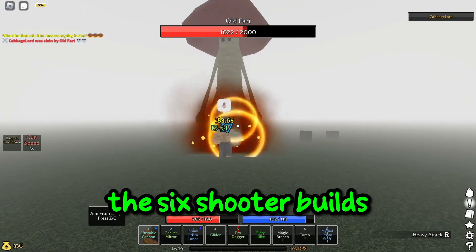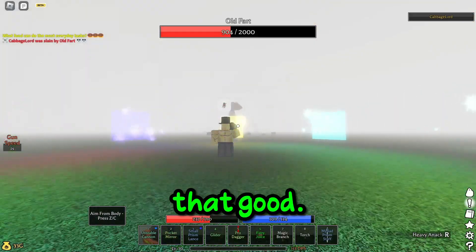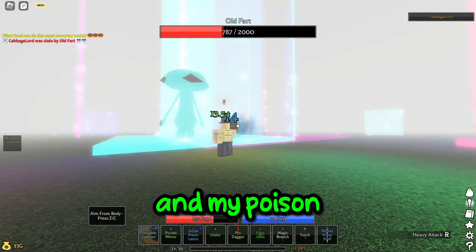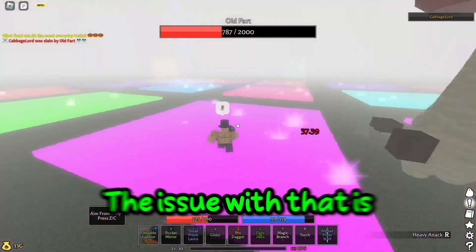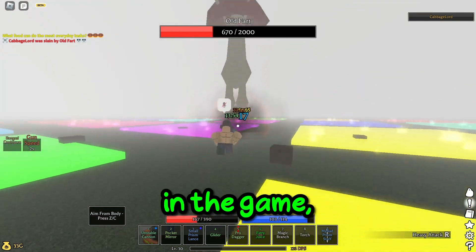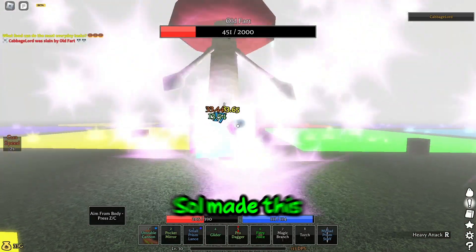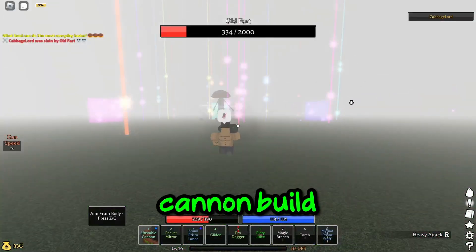The six shooter builds — yeah, the six shooter build is cool, but it's not really that good. It's okay. And my poison air gun build, the issue with that is it just doesn't work on like half the enemies in the game, like the prison troll, which if you want to kill high level enemies, obviously you're going to need a different build. So I made this cannon build.